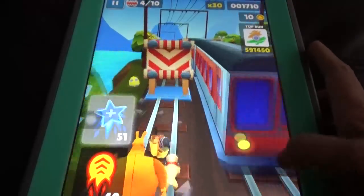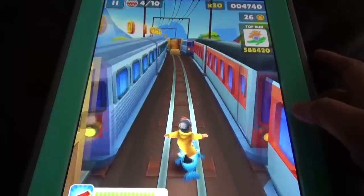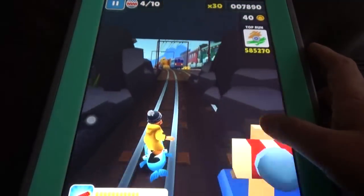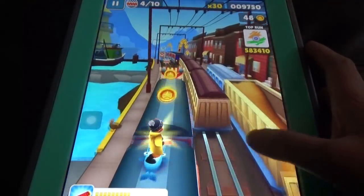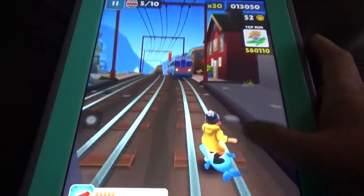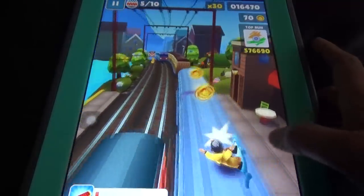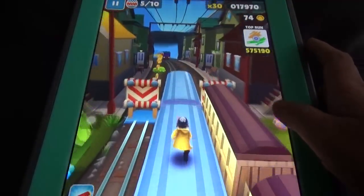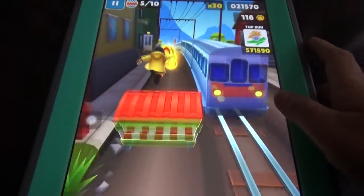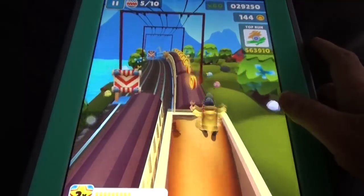Let's run. Here we can see the policeman has also changed his outfit, and we can see the changes in the map. For every new update and special map, they change everything — the subways, the buildings, the surroundings. We can see water here, some boats, some cool houses.